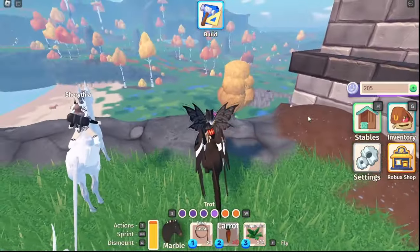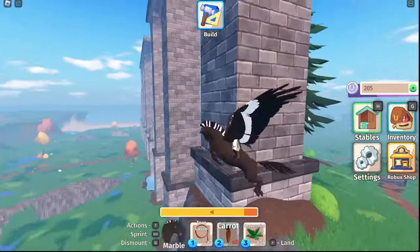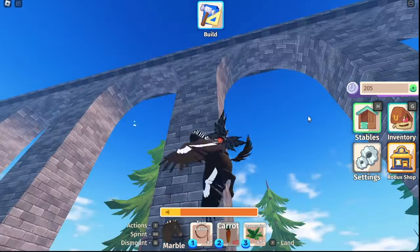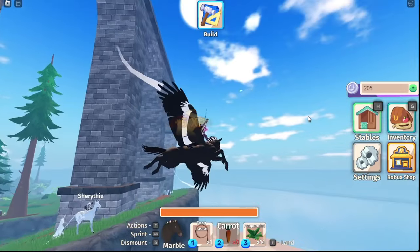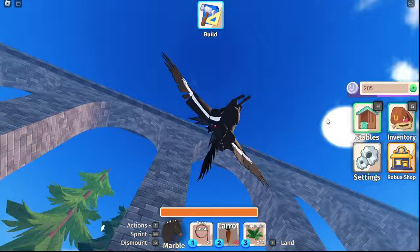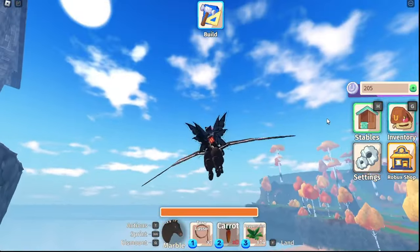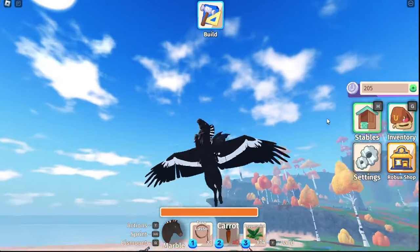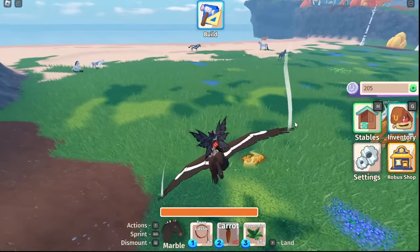We're going to fly off this cliff — here we go. Oh, look how pretty! And my stamina is done. I just want to get a good shot of flying but there's stuff in the background. I'll definitely have to work on that.